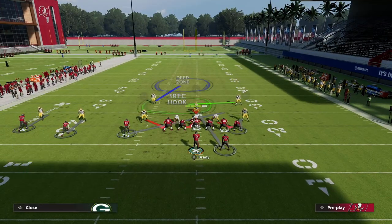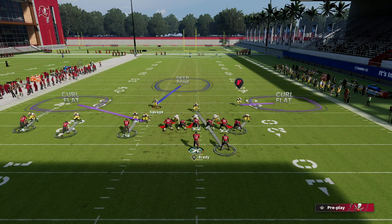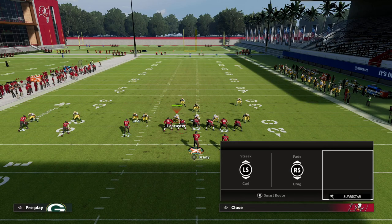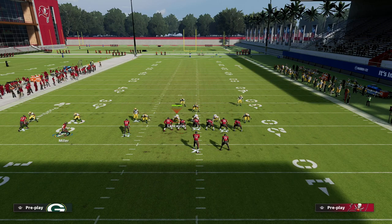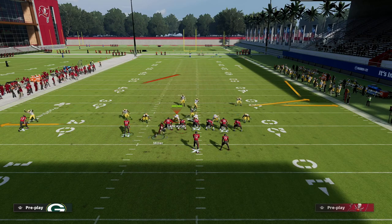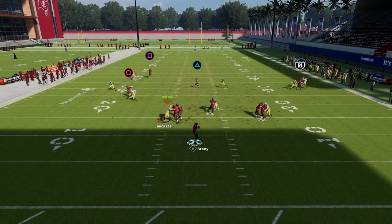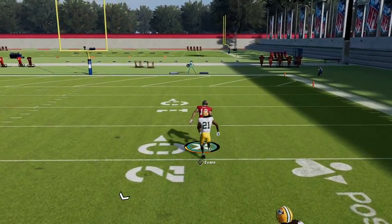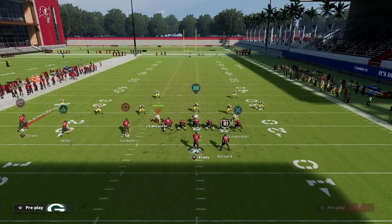This is one of the more popular coverages against trips right now — pretty much everyone is running it and they're going to user the defender over the middle of the field. If they take away the slant to Scotty Miller and the wheel is also guarded, your skinny post is going to be wide open over the top for a potential one-play touchdown. It's one of the best man beaters in the game.